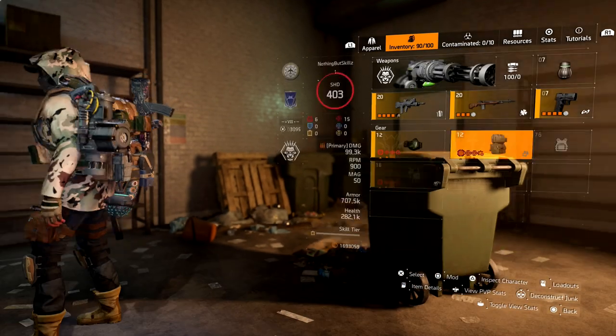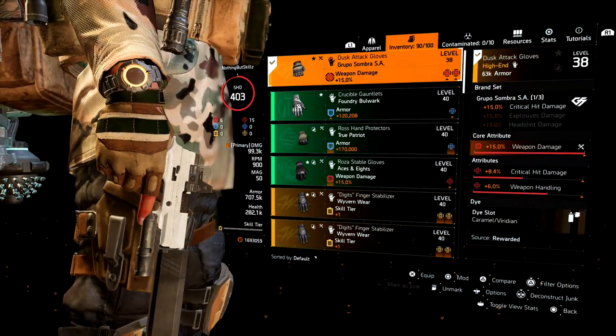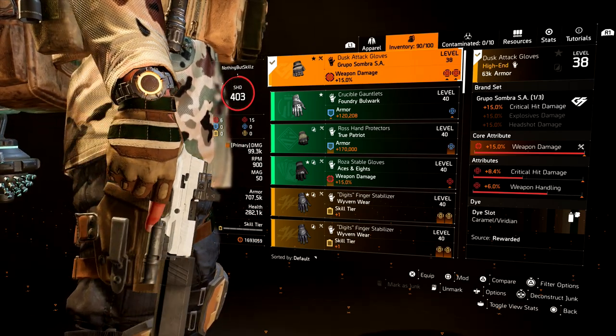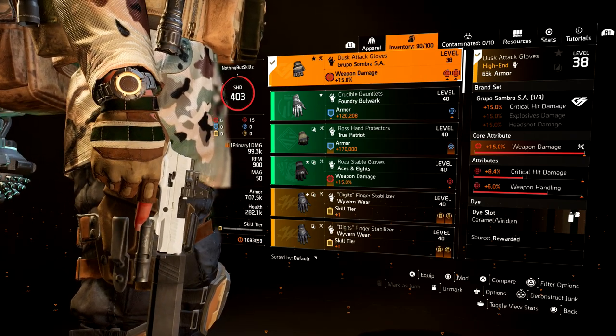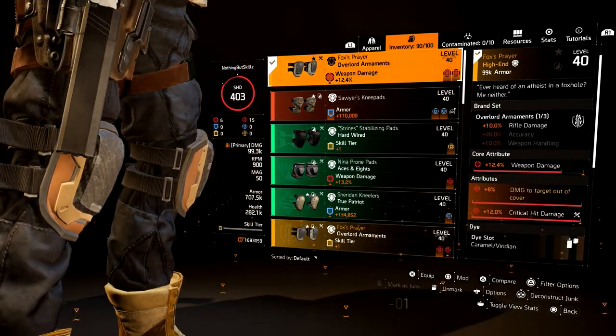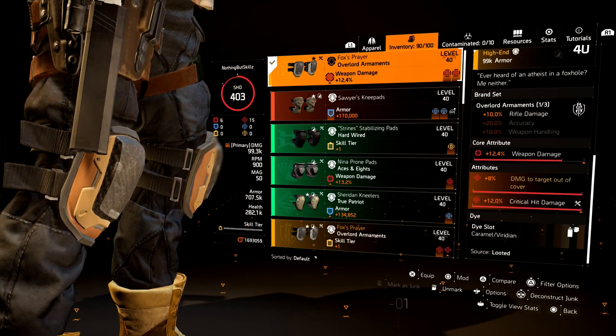For gloves we are running the Grupo Sombra gloves, which give 15% critical hit damage. We have critical hit damage rolled on there as well, plus weapon handling — ideally I'd swap that for headshot damage or critical hit chance. For knee pads we're going with the named Overlord knee pads, the Fox Prayer knee pads, which give a multiplicative 8% damage to targets out of cover, critical hit damage, weapon damage, and 10% rifle damage. That means when we swap to the Baker's Dozen we still hit really hard.